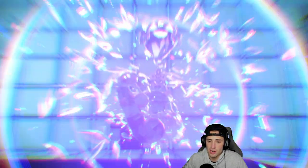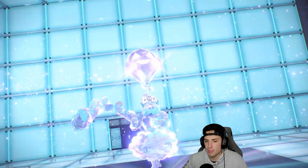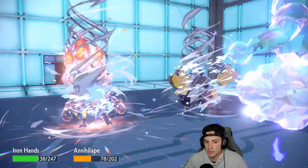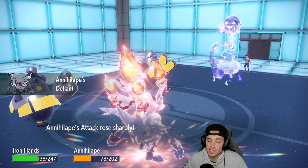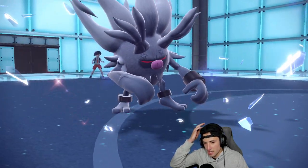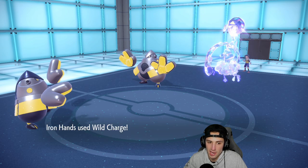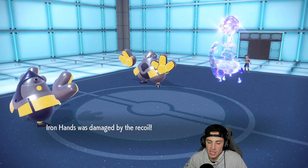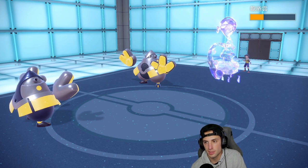Their Iron Hands ends up going Ghost Tera type, which is weird — kind of confused with that, maybe trying to dodge a Fake Out. Bleakwind Storm flies in and my Annihilate gets the Speed drop — at plus four Attack but now slower. Wild Charge comes out doing big damage. I go back into Mousehole to regroup since I'm at minus two Speed.